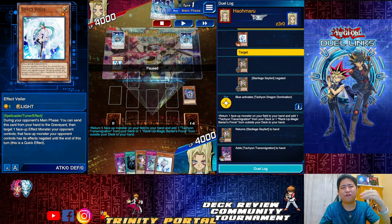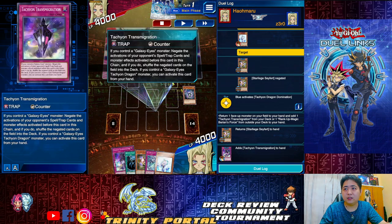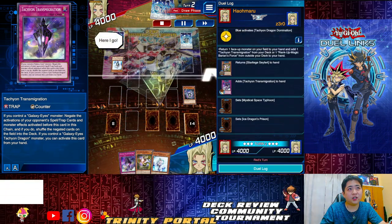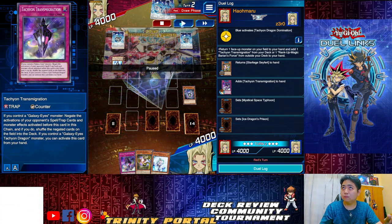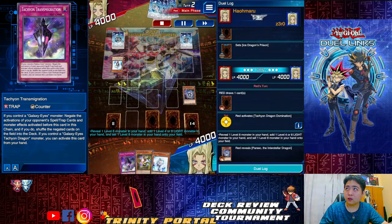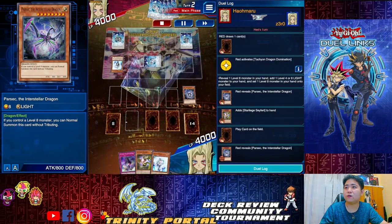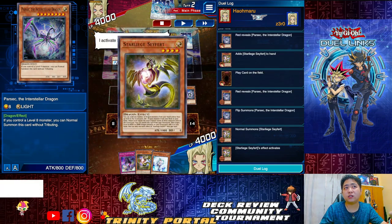Now activate the skill's second effect — return the face-up card to hand, then add Transmigration or Ram Magic. I set two and three back cards. Same again: use the skill's effect, reveal and get Star Lich, set Parsec onto the field, flip up Parsec, and summon Star Lich.